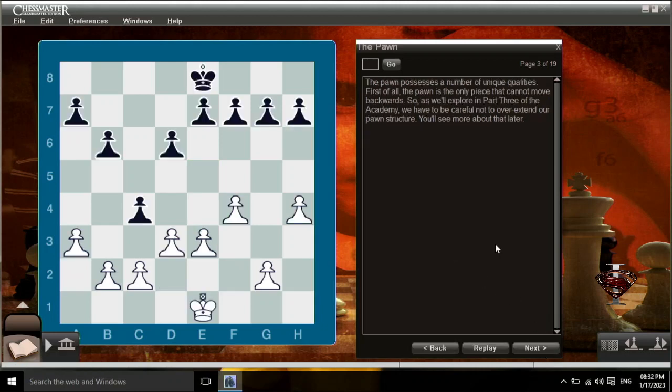The pawn possesses a number of unique qualities. First of all, the pawn is the only piece that cannot move backwards. So as we'll explore in part three of the academy, we have to be careful not to overextend our pawn structure. You'll see more about that later.